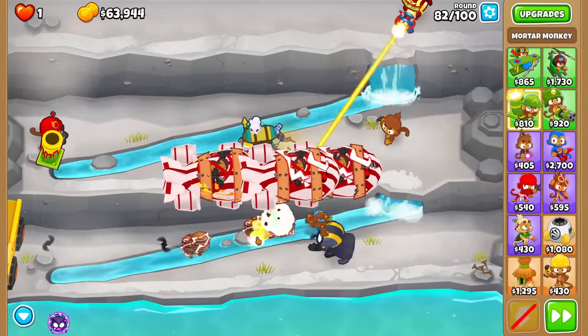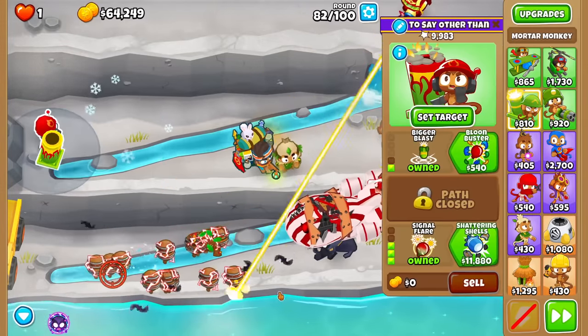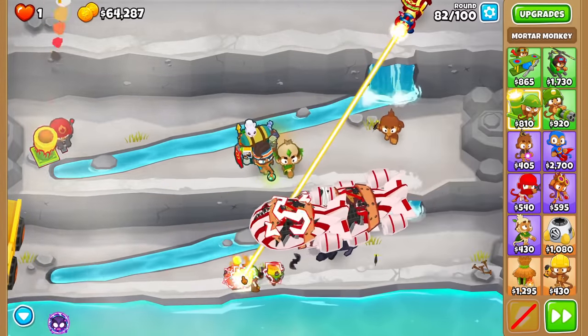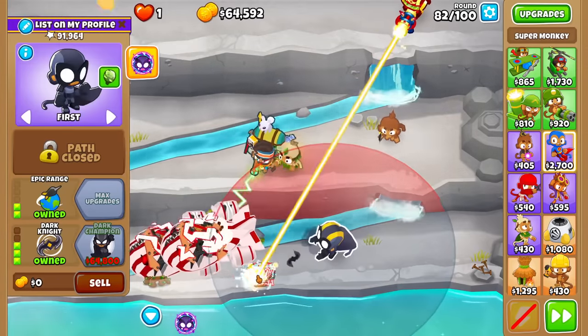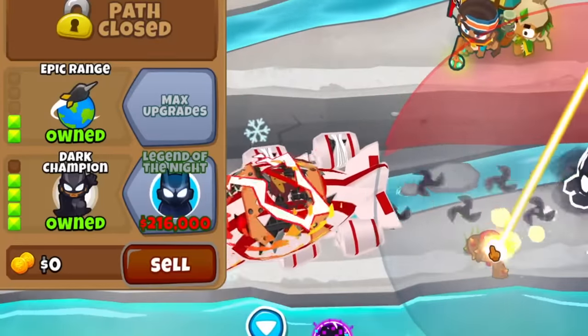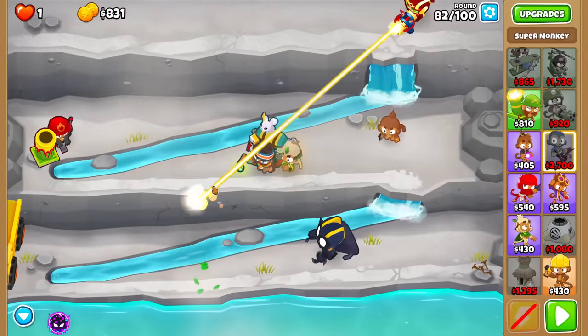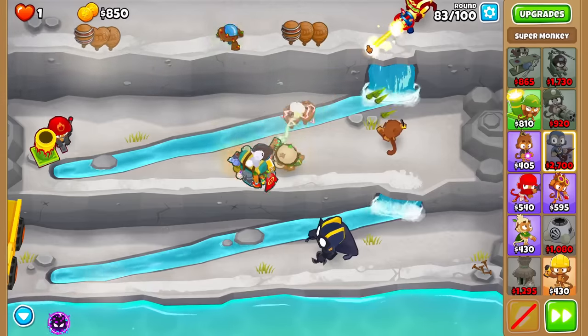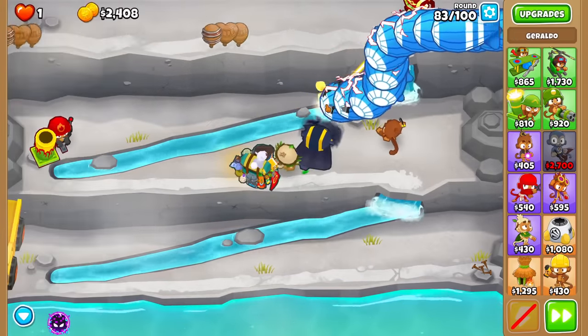Less than 1k to go. I think we need to pop two more and then we got this. I'll even mortar micro to do that little burn damage DOT. There we go — nice, we did it. That one's so bad. Now this is not a GG because I don't think there's much I can do to buff the Dark Champion — I don't think any of Geraldo's buffs really help for it.